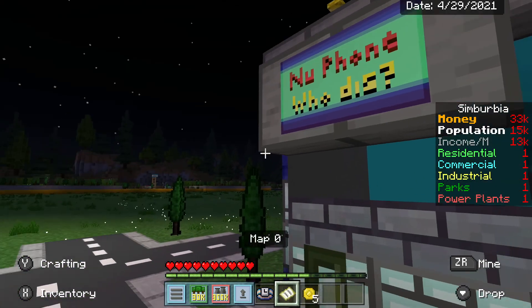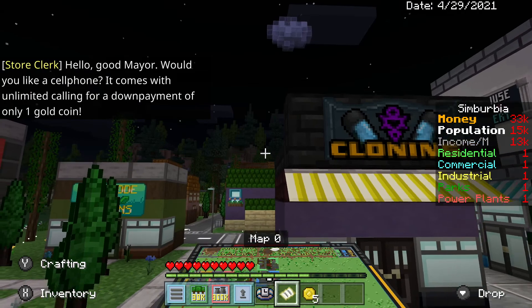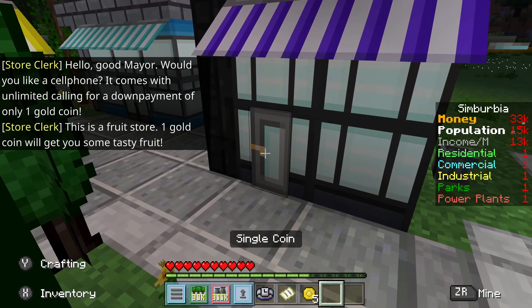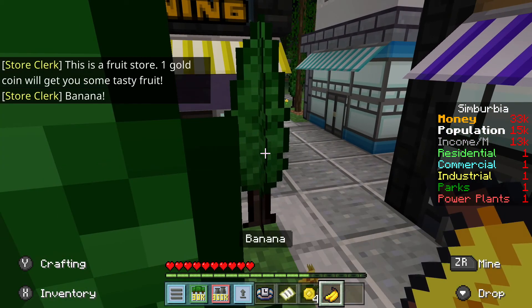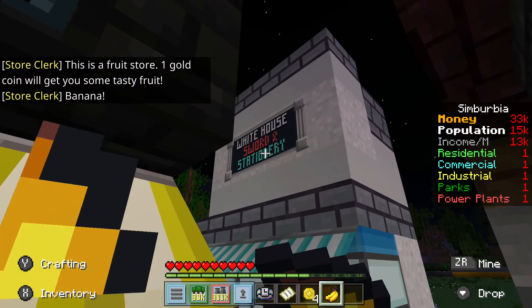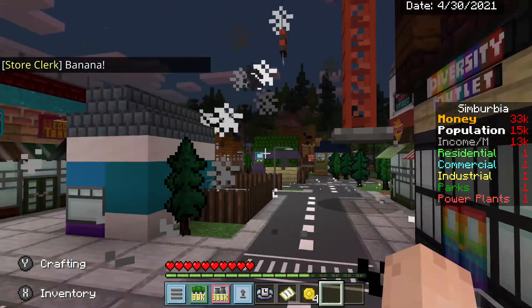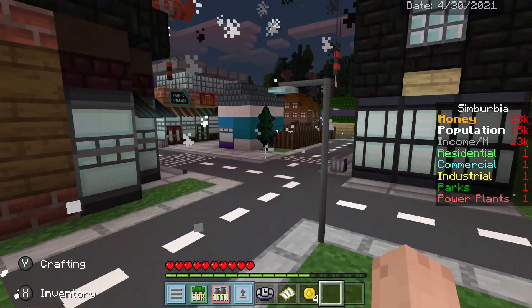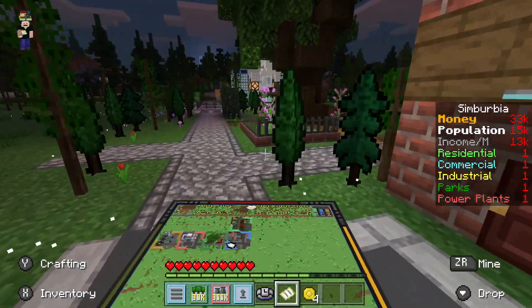New phone, who dis — ugh, this guy's a fiend. Windless, probably roots and berries. I'll get some fruit — Bananana! Do you seek Bananana? Whoa — Bananana. It's upgrading because of the park. Yeah, so that's nice.